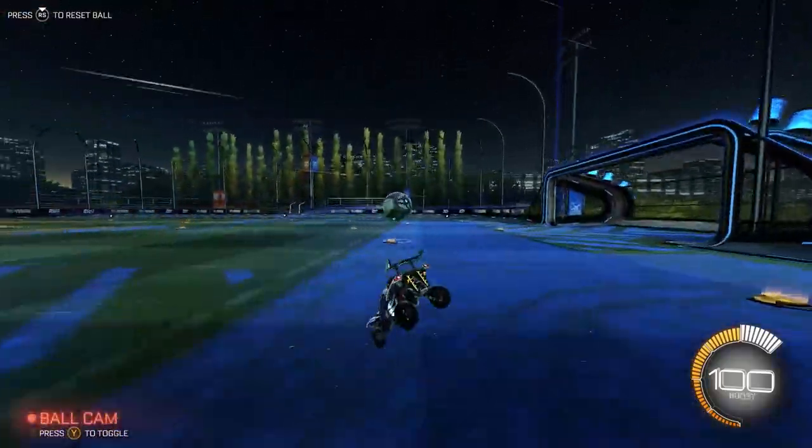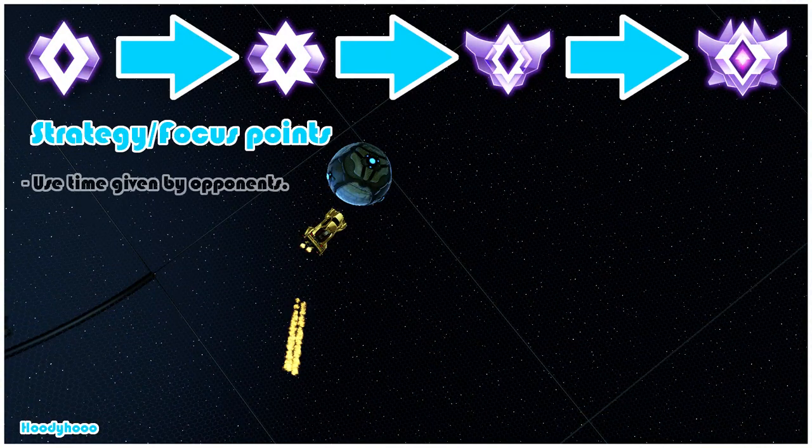Now let's move on to strategy and focus points for this section. First up we have using time. Many players want to always progress the ball up the field when it is better sometimes to slow the play or even pull back into your own half. This provides time for your teammates to better position themselves or grab boost, and also lures your opponents out if they are all packed into the defending third. You need to begin dictating the pace of the game to fit your team's needs. If you and your team are boost starved it may be best to hold onto the ball for a few seconds while your teammates boost up and then take a 50-50.